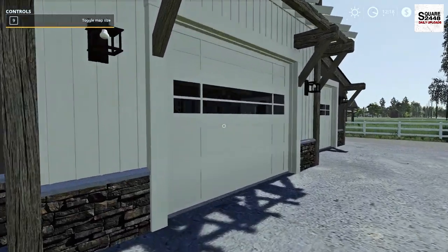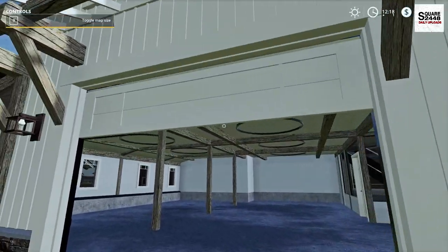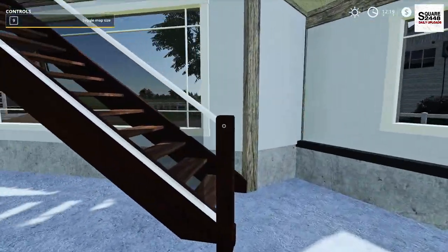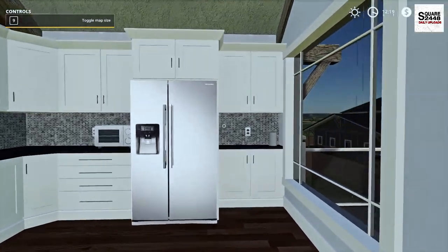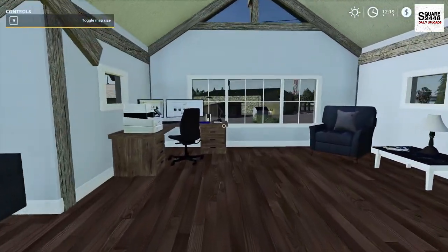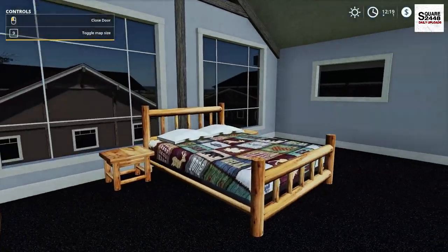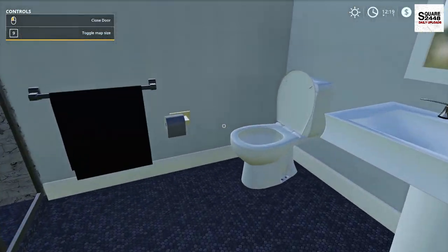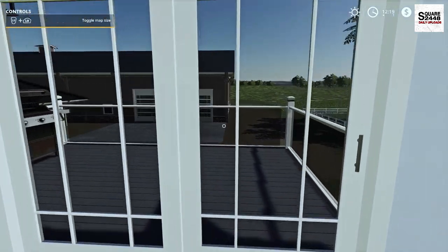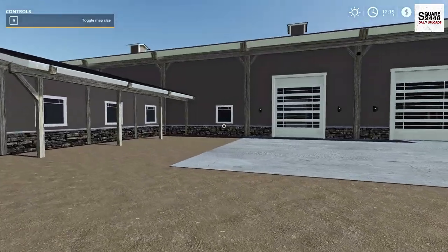The second building is a shop-slash-house — the second floor of the shop is actually a house. I love the detail from the stone to the wood to the lights. You can go upstairs into the house which has a coffee machine, sink, stove, a sitting area, and you can even play Farming Simulator on a PC in there. There's a full bedroom, a full bath, and a small deck out back — some of the best placeables I've seen in Farming Simulator.